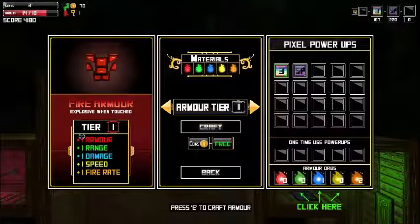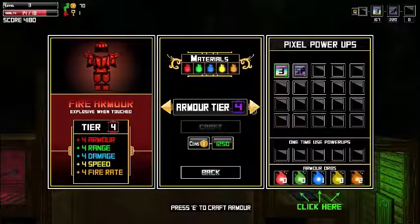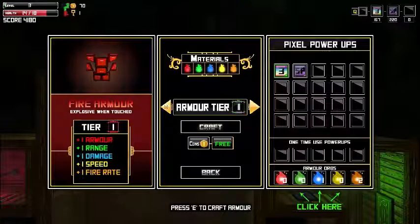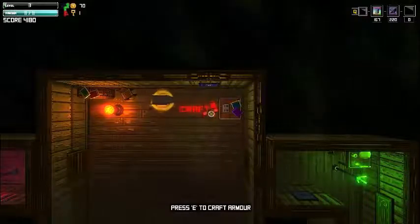You're getting Tier 1 armor which gives plus one to everything shown here: armor, range, damage, speed, and fire rate. You can actually make Tier 2, 3, 4, and 5 — it goes up to five. The higher the tier, the more coins it costs. With only 70 coins we can just make the Tier 1, which increases everything by one. As you can see, the character also gets bigger when crafted.